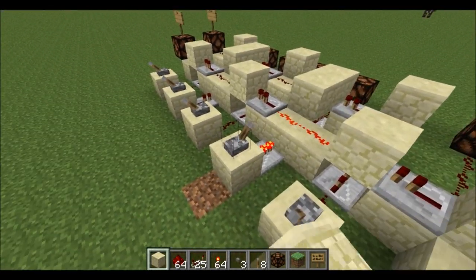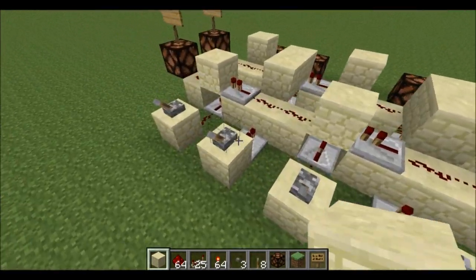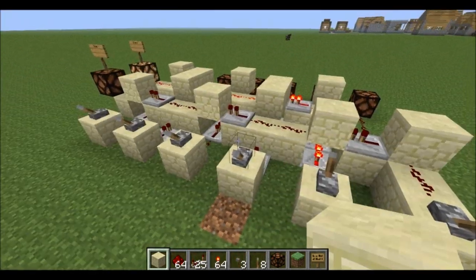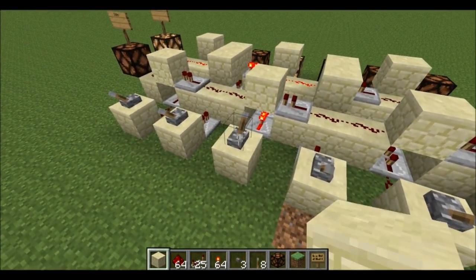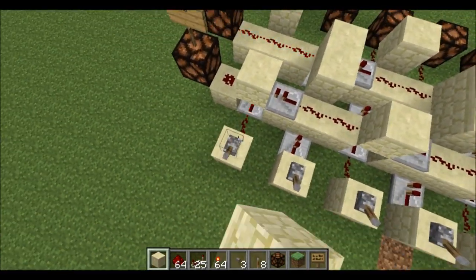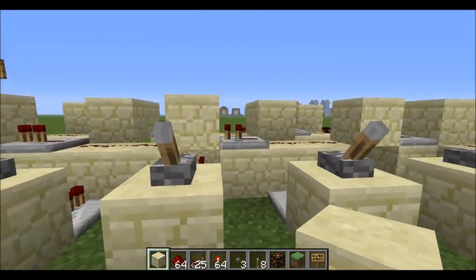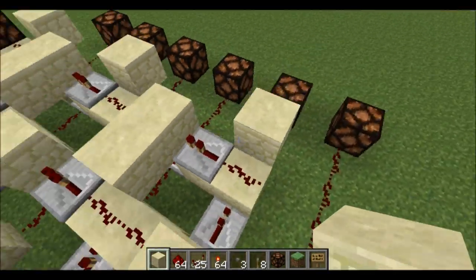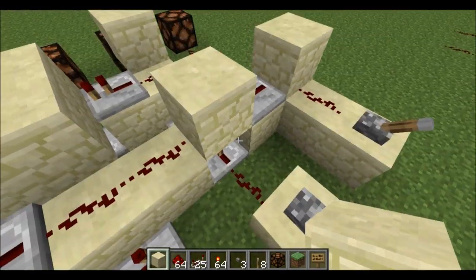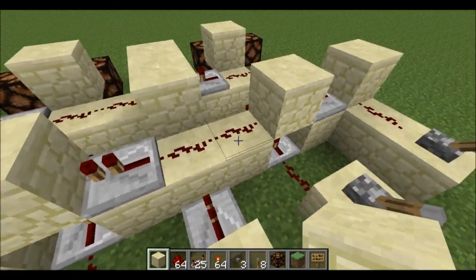Number one, three, and five all go to the odds and get through, and then two, four, and six also go through. This system here is two tall and it's extremely compact — it just separates evens and odds out. But you can change that up to maybe do different numbers, like if you want one and two together and then skip three, something like that.